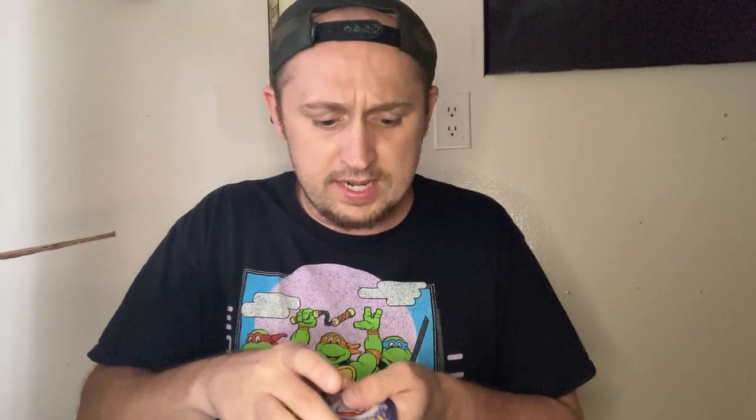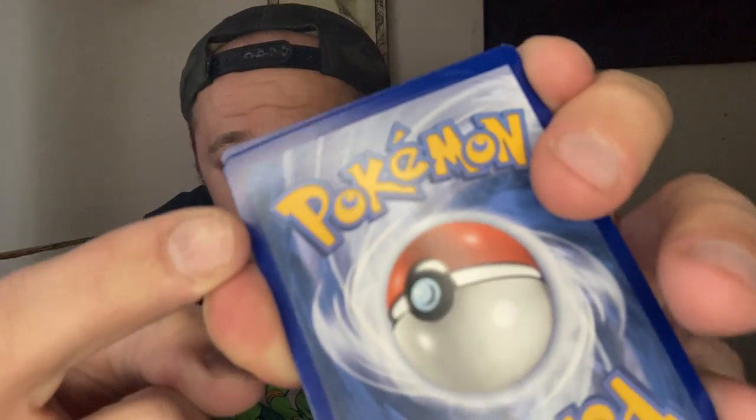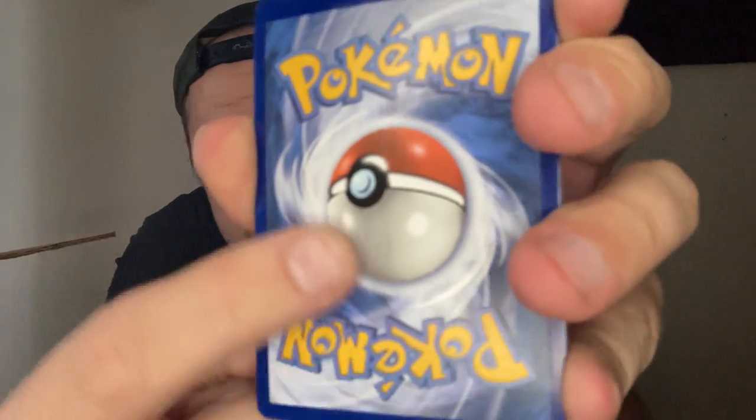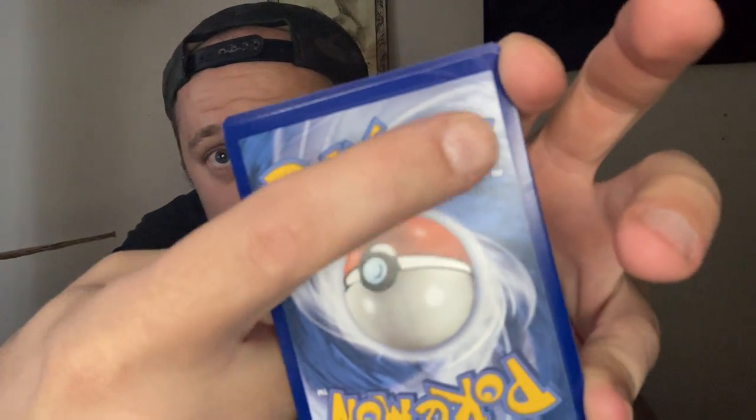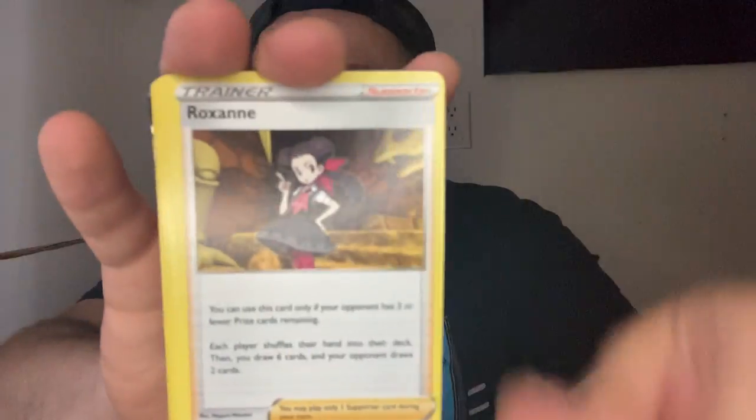Let's hit Astral Radiance right here off the bat. We ain't hit nothing, we haven't hit anything — but it's coming. In Astral Radiance, you can sometimes see the print of the card through the pack if you look right here — this is going to be like a V card or something. We're going to see. Water.